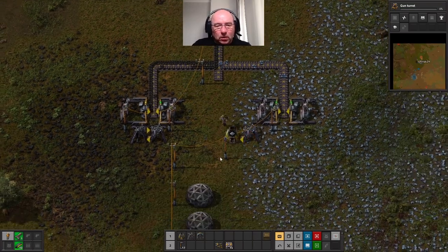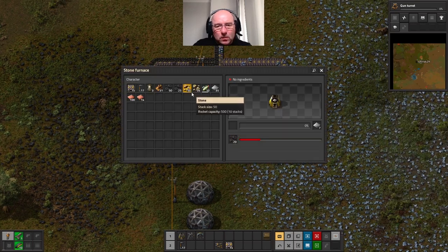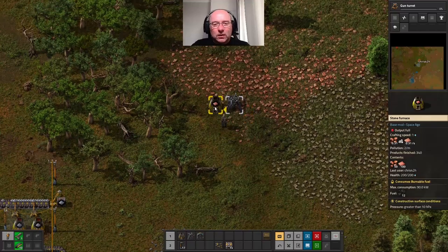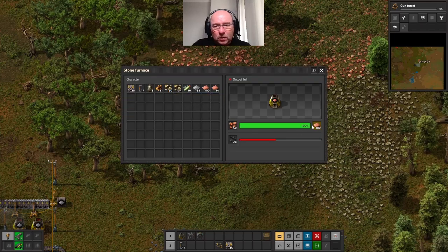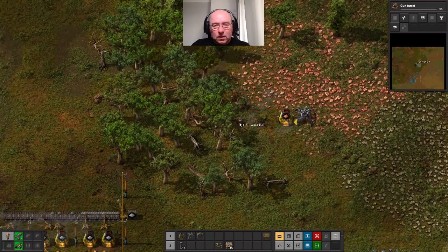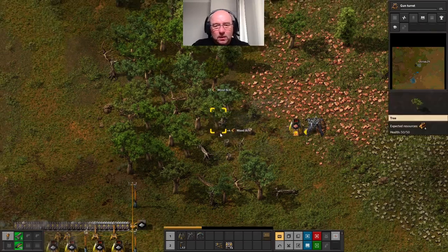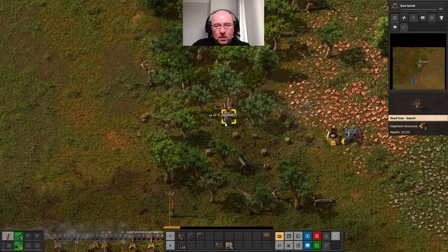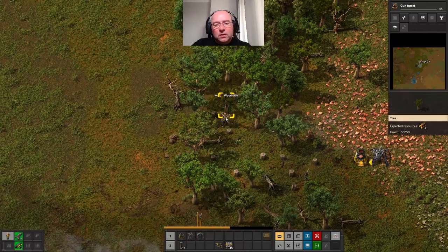I need to make some fuel. I'll keep that going for the moment. Ultimately I'm going to do exactly the same with this one - I'll need to clear all this out because I want to do exactly the same basically. Let's just clear some space. I will also want to run the coal down to the steam engines for power.